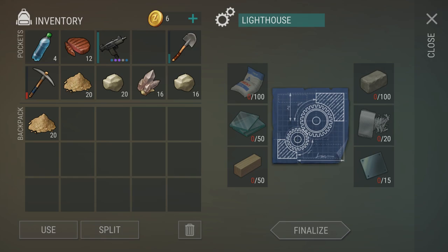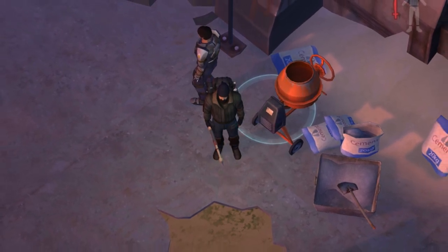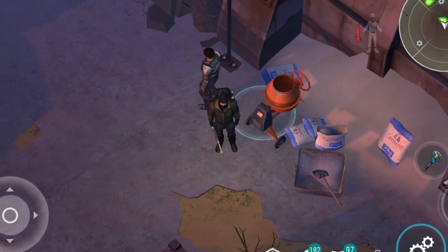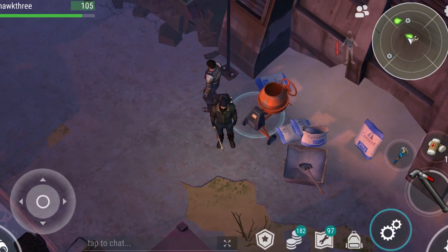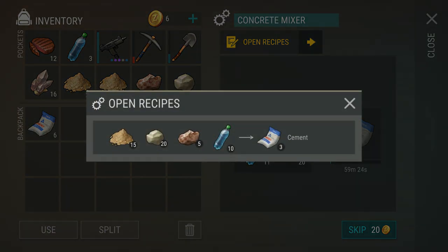The main ingredient that you're going to notice that's new here is cement. To make cement, you're going to need to use the mixer in front of the laboratory at the port. It's pretty simple — you just need four ingredients, and only one of them is actually new. Sand is going to be the new ingredient. You also need limestone, bauxite, and water bottles.